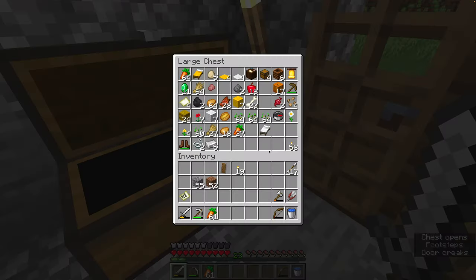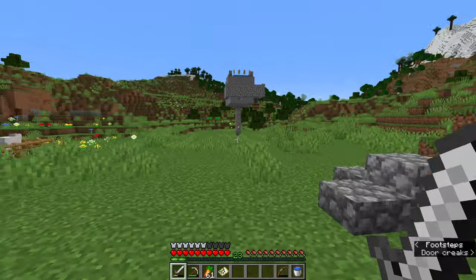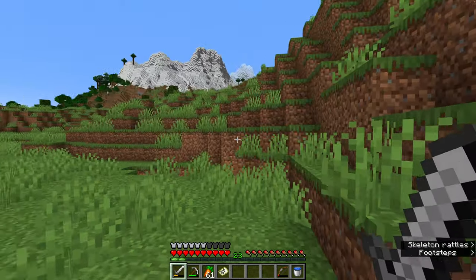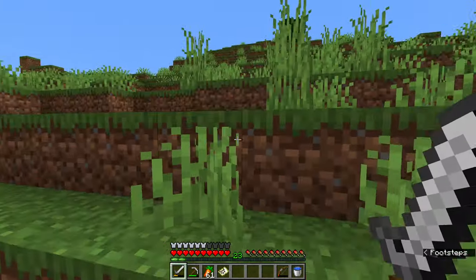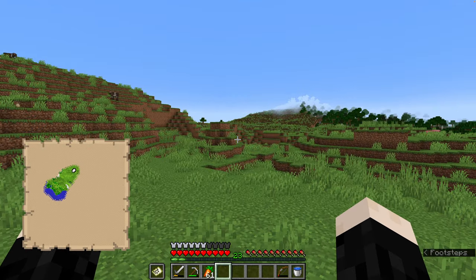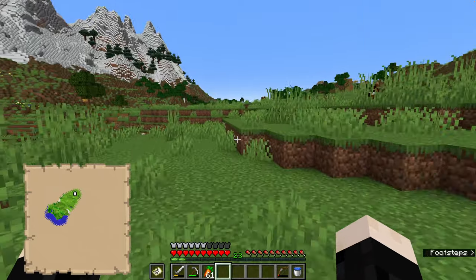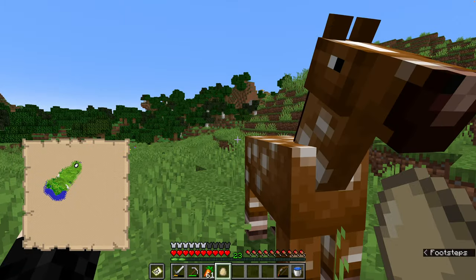I'm going to take the map and a bed with me. I also made some shears so we can get a little bit of wool and maybe start making some banners to mark locations on the map. There is that other village we found just a little ways from where we've been staying. Once we get some roads laid out, we might have to get ourselves a horse.